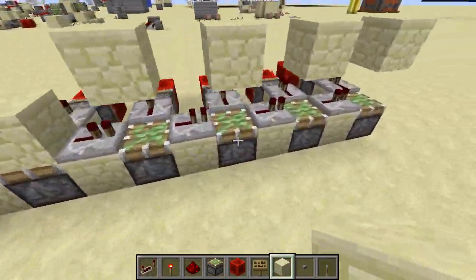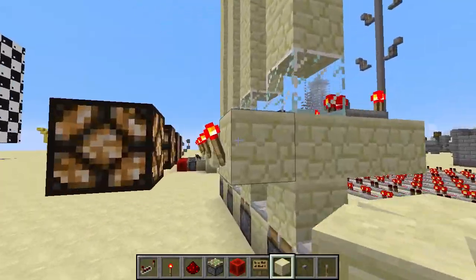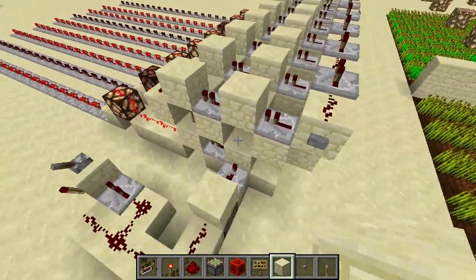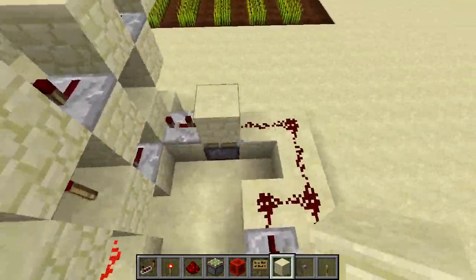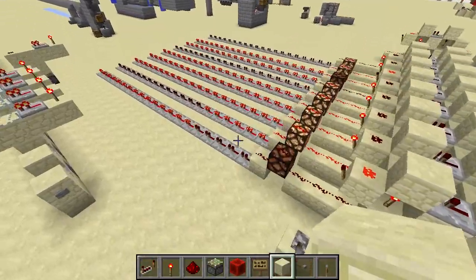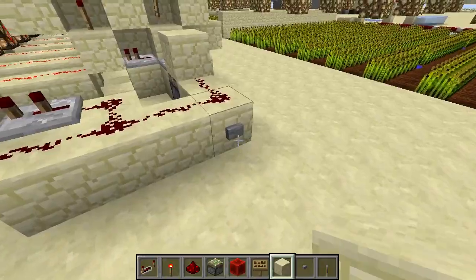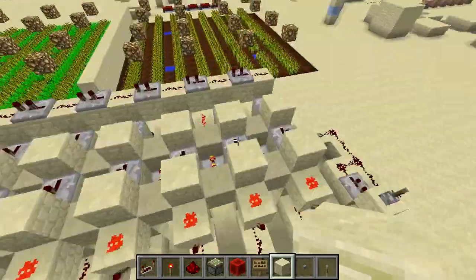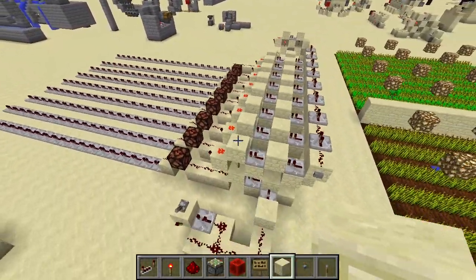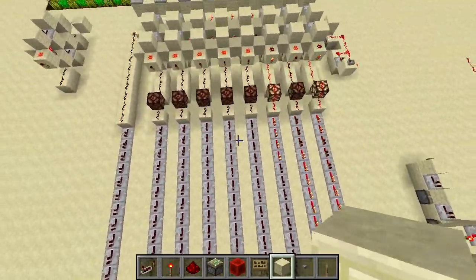This first design uses sticky pistons, which makes it fairly easy using one-tick pulse generators. I wanted a more interesting challenge, so I also made one without needing to use those. This more interesting design doesn't use pistons except for the input mechanism, which you could easily replace with something else. Every time I press the button the array changes, and now the next press should clear all those first bits and advance. We also have a reset up here which resets all bits to zero.